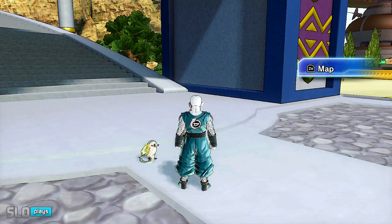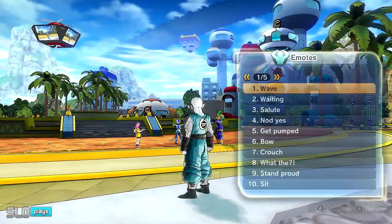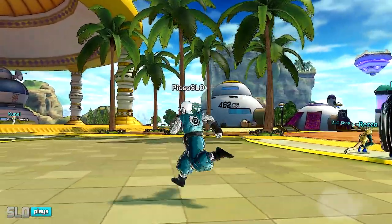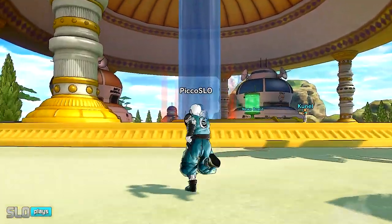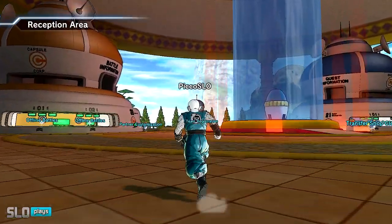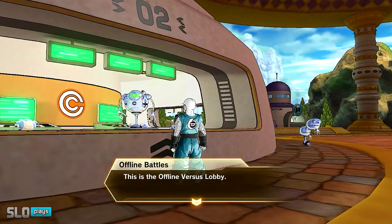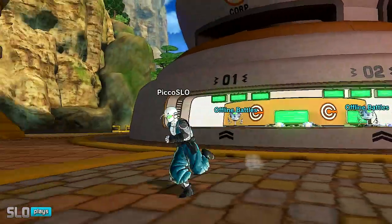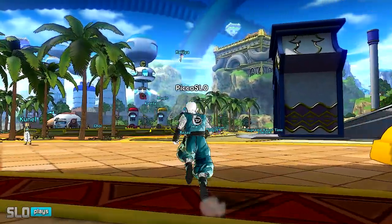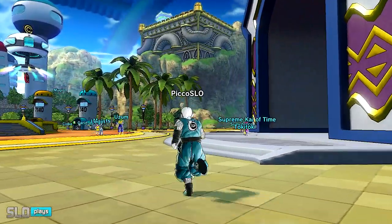ZR will open your map — I'm using a GameCube controller, so it's kind of weird. Basically everything looks the same; you walk through everything normally and can use your emotes and all that good stuff. I don't think I'm able to go into versus mode or anything yet — I think you have to do that tutorial first. It's going to be locked, but I'll go through the tutorial and then I want to show you guys what missions you can actually play.